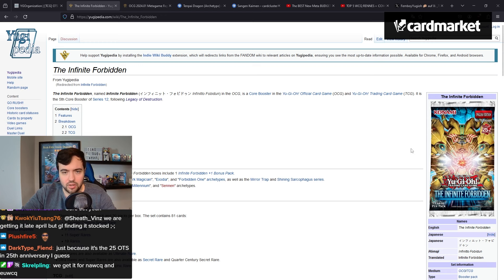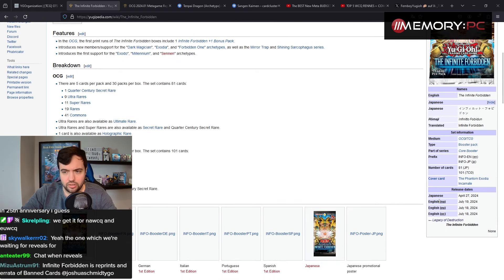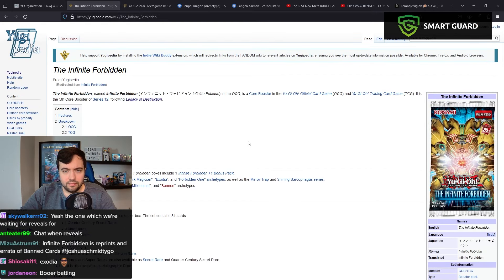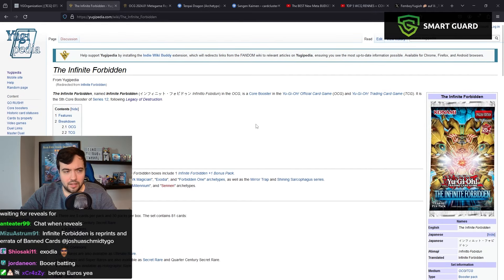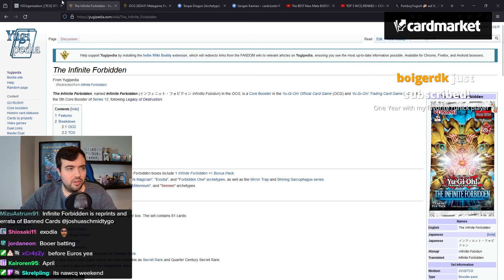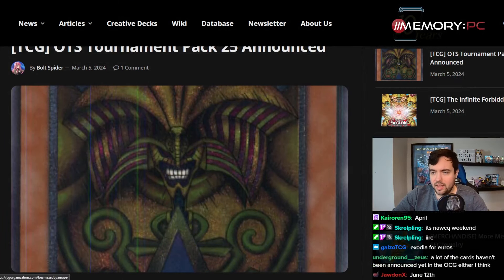It's going to release for the TCG on July 18th, which is before Euros — it's actually legal for Euros. I think the new Exodia support is probably the reason why we're getting an Ultimate Rare Exodia in the OTS pack.